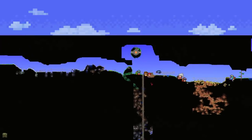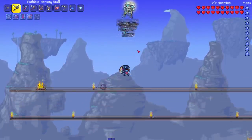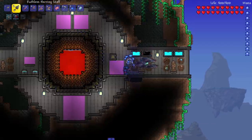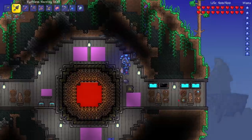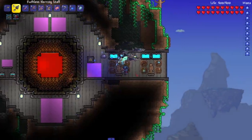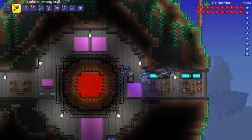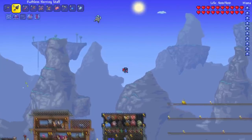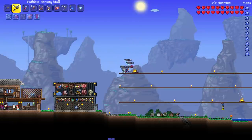On top of that, when we updated the Calamity mod that one time, things started disappearing. Up here there are a couple of pink things — walls I replaced and crafted myself because all these walls were gone. Also, all my armor that I displayed here is gone too. So yeah, there are a lot of corrupt things in this world and we might need some of those chests in the future.